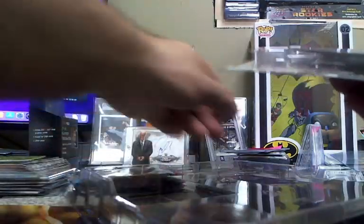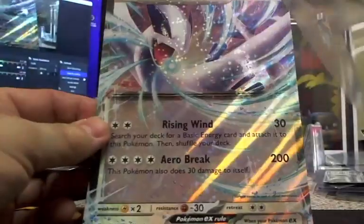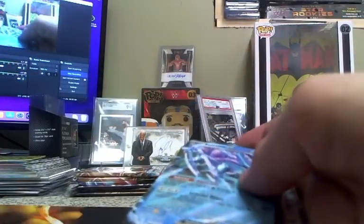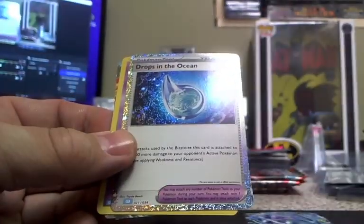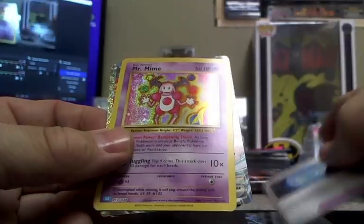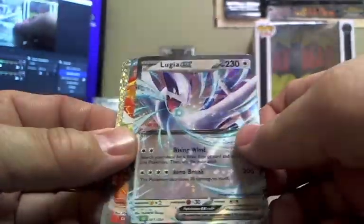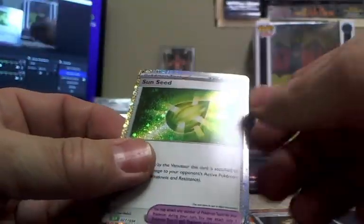Let's start off with what comes in the box. You get a big Lugia card, then you get Suicune EX, Mr. Mime, Lugia EX, Scorching Charcoal, Sunseed — and that is it for promo cards.